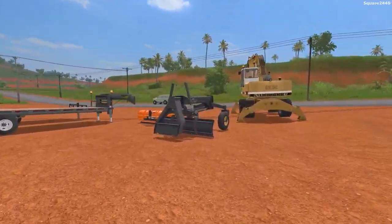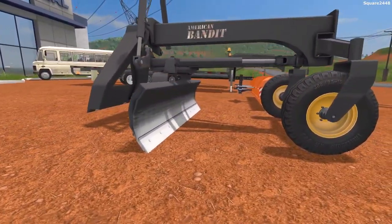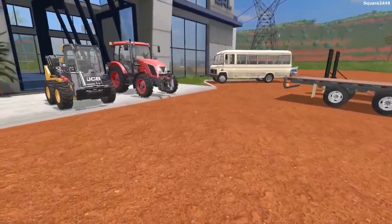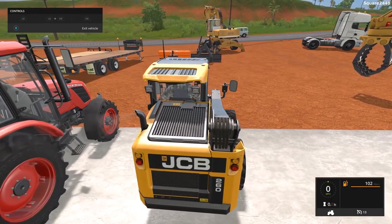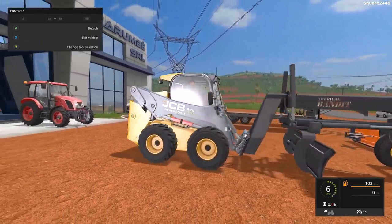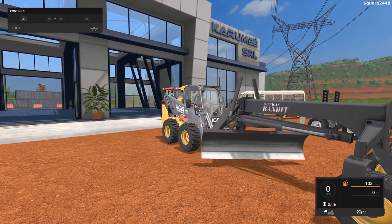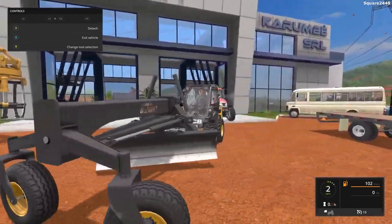Up next, we'll be taking a look at a BBM road grader for skid-steers. You can see it does have a blade with height and angle adjustment, along with two wheels in the front. We'll be hopping in this JCB skid-steer and testing it out. This thing looks pretty cool — you could adjust the height and adjust the angle where you want the gravel. Overall, one very nice attachment.